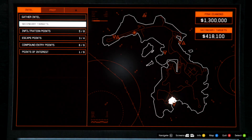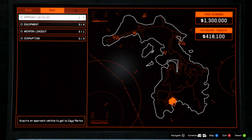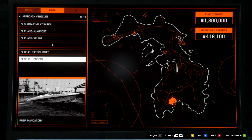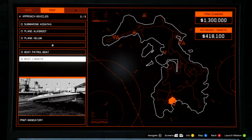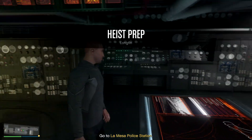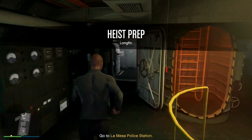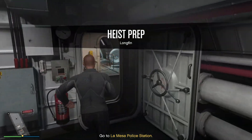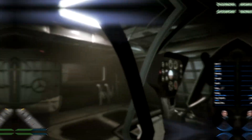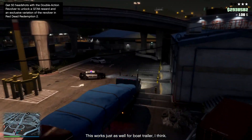Coming back over to the Heist Planning Table, you will now get the option to prep for the heist. The first option is the Approach Vehicles, and the Approach Vehicle you want for this setup is the Longfin. I have tried the Vellum before and it was absolutely awful, but with the Longfin it just makes everything so much easier getting to the compound, especially when we're going to be accessing the drainage tunnel. So you guys just want to go ahead and collect the Longfin.